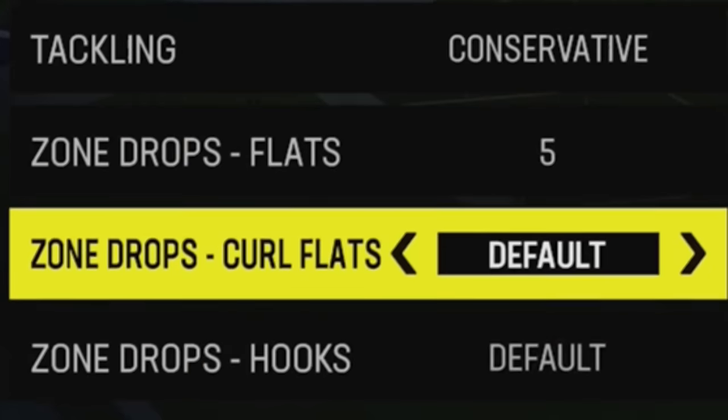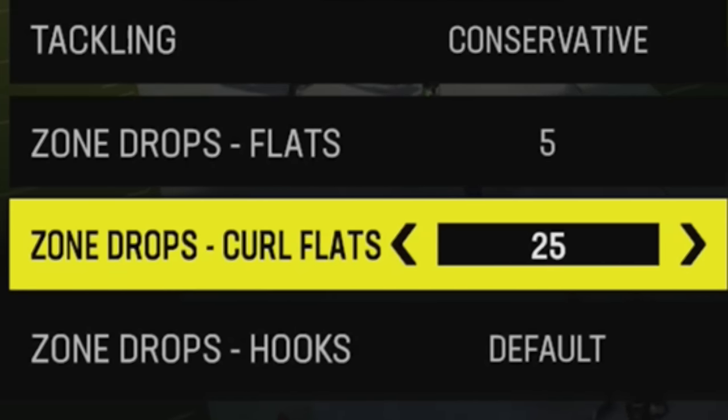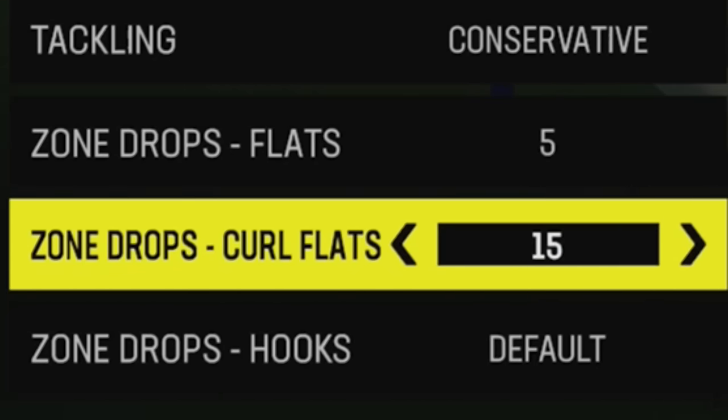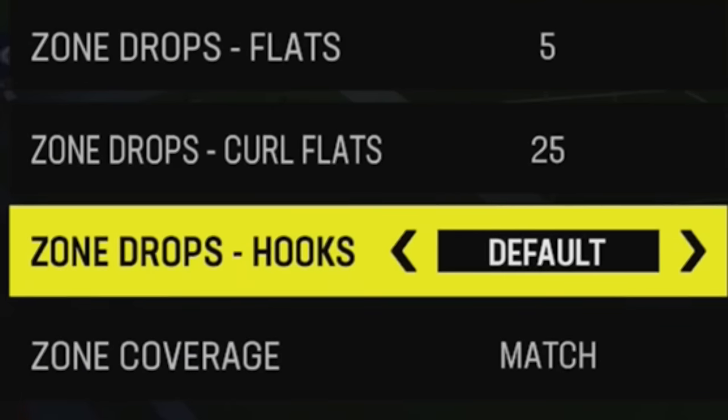Otherwise the best setting for zone drop flats is five yards, because it covers drag routes, flat routes, and out routes at that depth well. For curl flats, I typically set these anywhere from 15 to 25 yards depending on what route I'm trying to cover. For slants, 15 is good. For a deep crosser going across the center of the field or a corner route, 20 to 25 is appropriate. If I'm just setting this randomly throughout the game, I'd say 20 to 25 since that's the depth I'm most concerned about with corner routes or deep crossers.